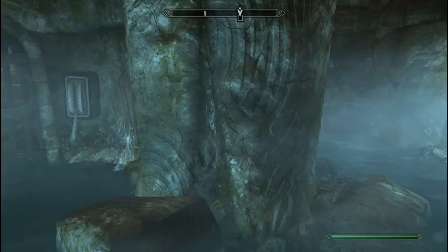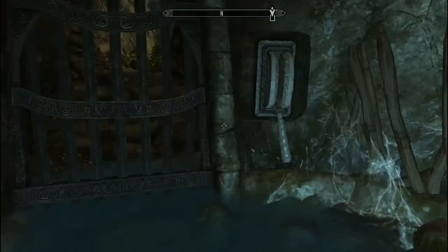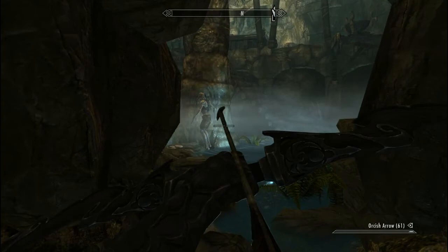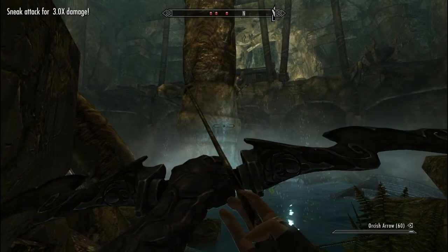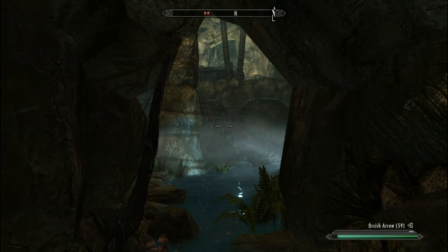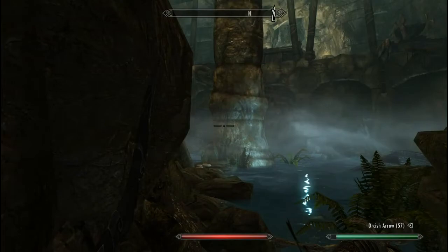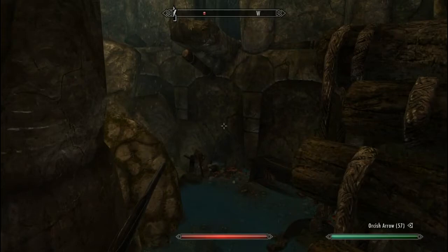Open up and use the lever to open up the gate, and you're going to come across some more Draugr here, just a few in this room. I can hear a Draugr somewhere in this room but I couldn't find it, so I just ignored him. If you come around behind this thing, there's a coin purse and some potions on these shelves here.